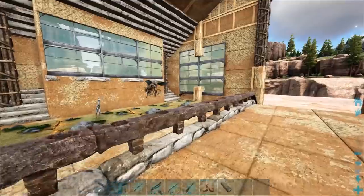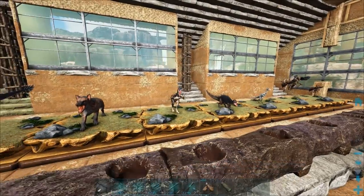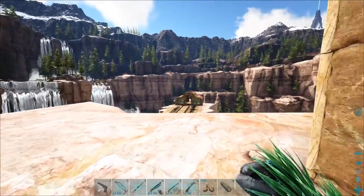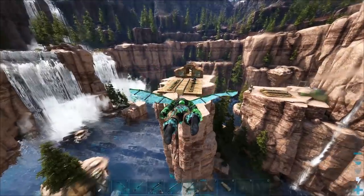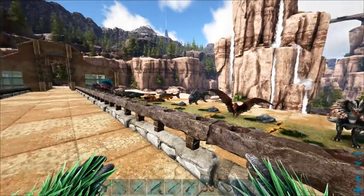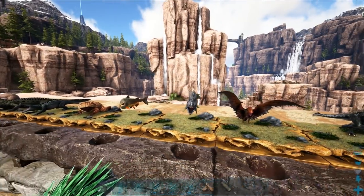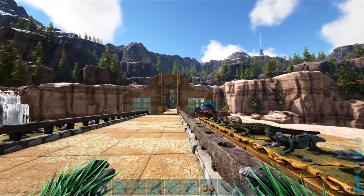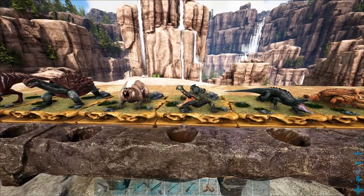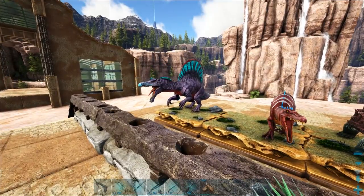I'm thinking of taming troodons at some point soon — I might use wyvern babies to actually tame them, because you have to sacrifice something and let it eat a creature. If we could get giga babies, that could be a thing — maybe I'll hold out until we tame more gigas. Speaking of gigas, I should probably go out and have a look since I haven't checked the highlands and desert and everything in quite some time.